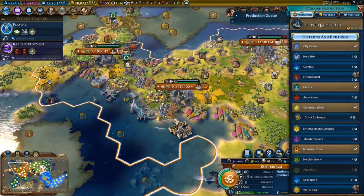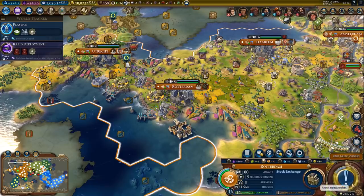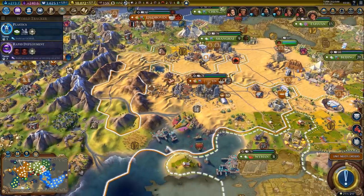Rotterdam - we just finished the seaport, so now we can get a few more ships. Or maybe stock exchange - it's only four turns, so let's grab that. Get the polder - and done.